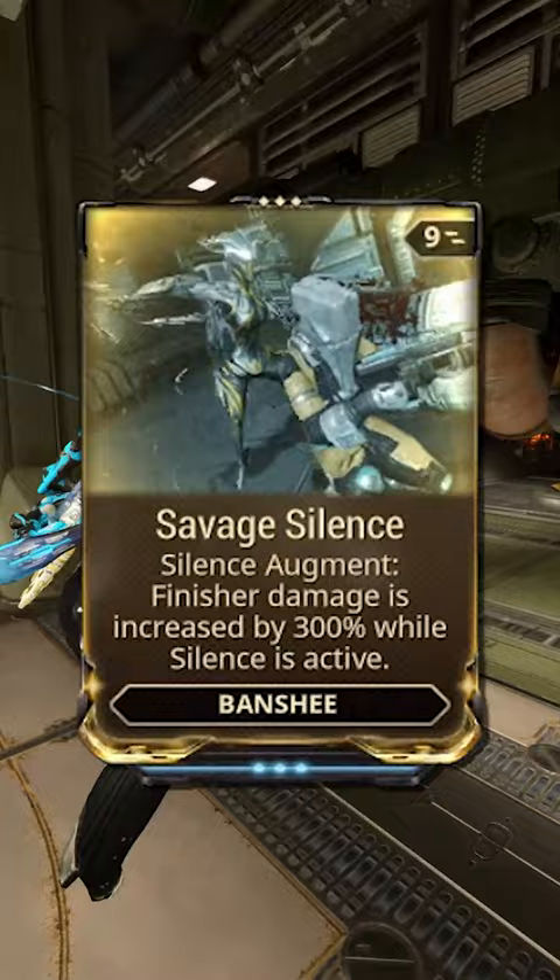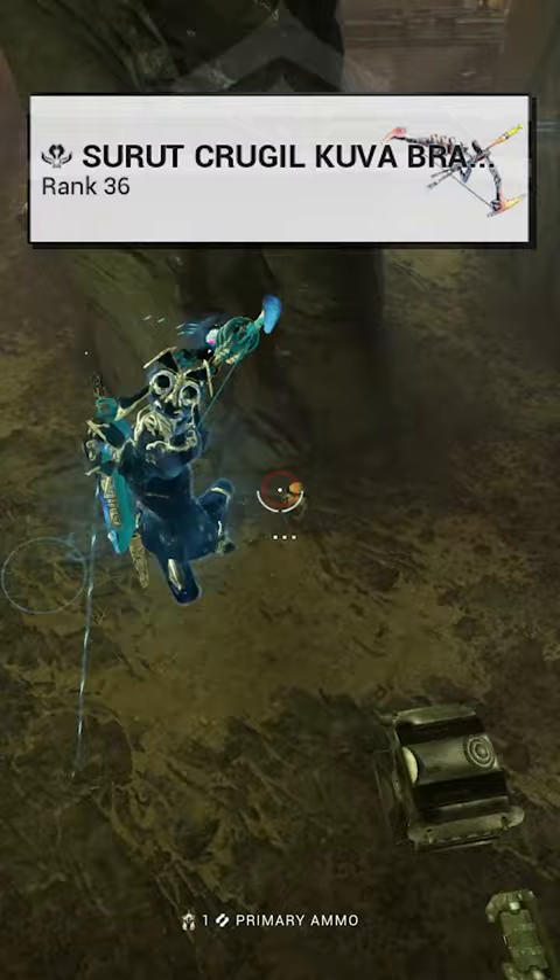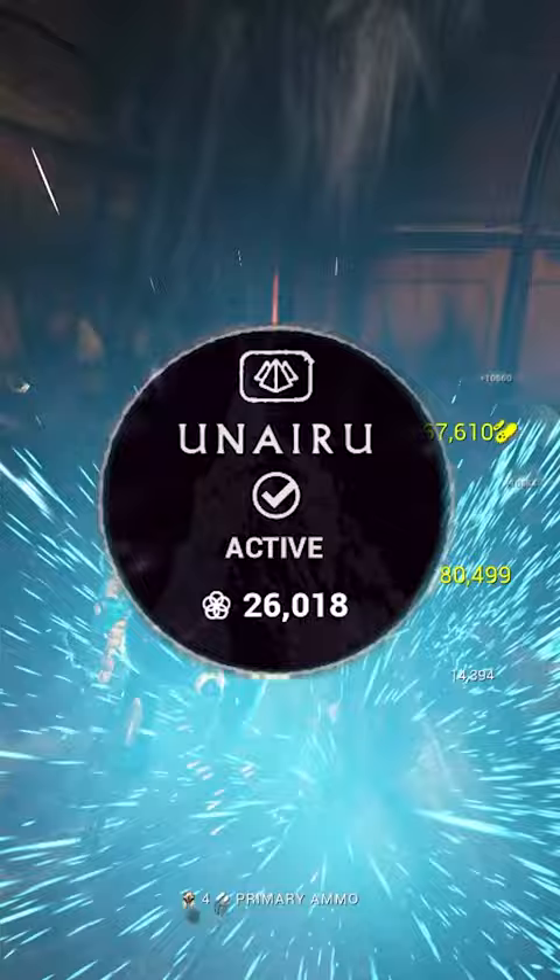Savage Silence will allow you to keep the 500% stealth affinity booster on normal weapon kills during the Silence animation, so using this with a Kuva Brahma alongside any good build with the Hush mod so you don't alert nearby enemies, and the Unairu Focus School for knockdown resistance means you can blaze right through the mission.